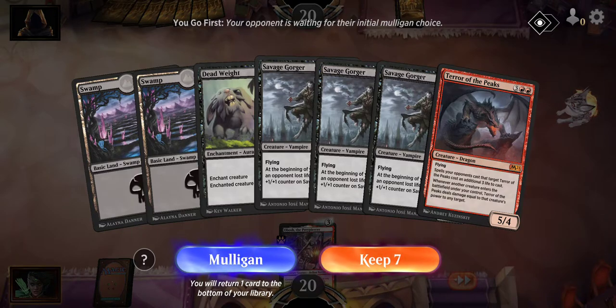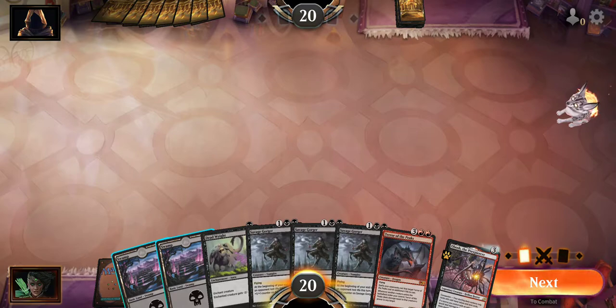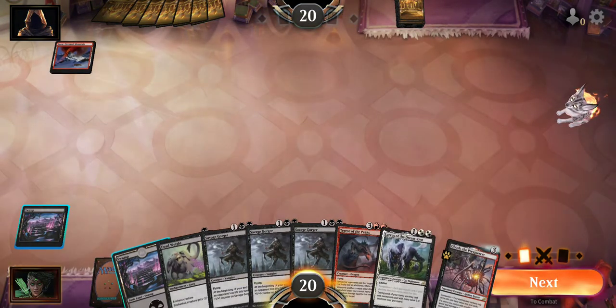Savage Gorger doesn't come out until turn three. I go first, so turn one and turn two are covered. I want to mulligan this but I'm going to keep it and hope that I draw another land between here and turn three - I would need it before turn three actually.